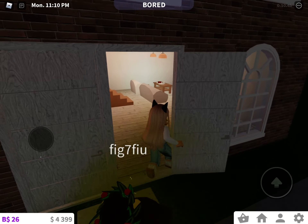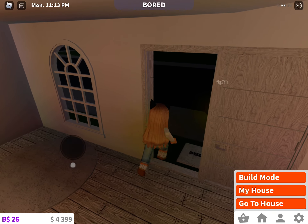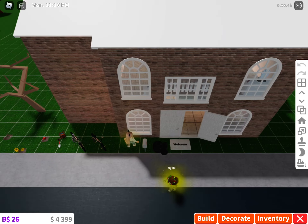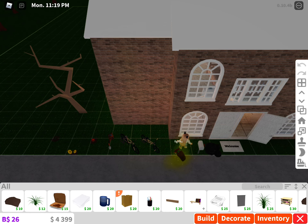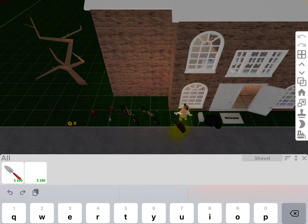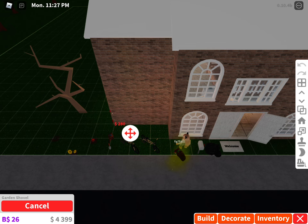What you're going to do is go into build mode. I do have a new hack, I'll show you that after. You're going to go into Decorate, go into All, you're going to search 'shovel.' You're going to get the 191, because the 281 doesn't really do that much — I'll show you what it does.